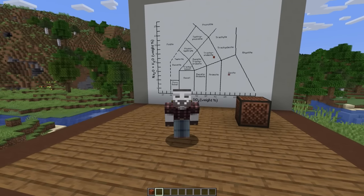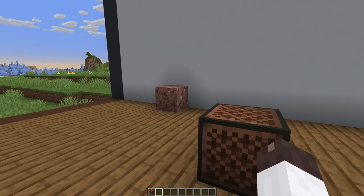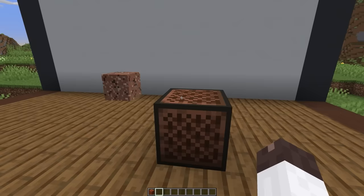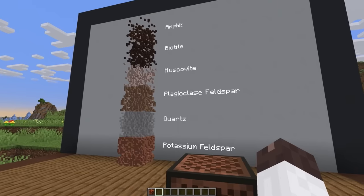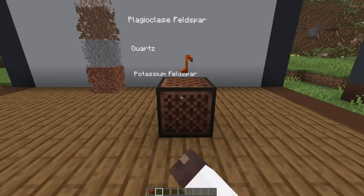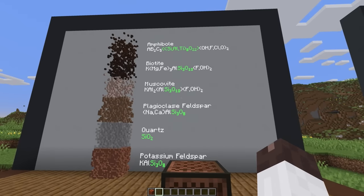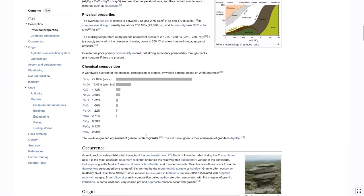If you don't need to know the precise elemental amounts, you can also identify a rock just by its minerals. Here is Minecraft granite — its texture has variations that are supposed to correspond to different minerals. Real-life granite is composed of the minerals potassium feldspar, quartz, plagioclase feldspar, muscovite, biotite, and amphibole. All of these minerals have silicon and oxygen, but quartz is the only one that is just silicon and oxygen.